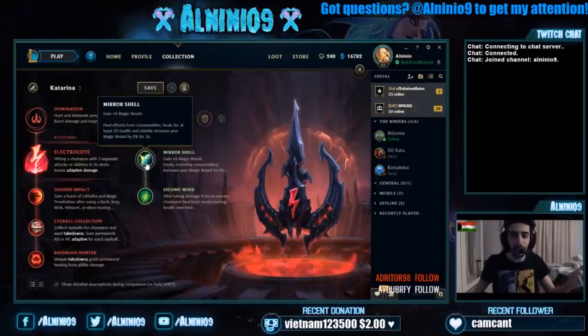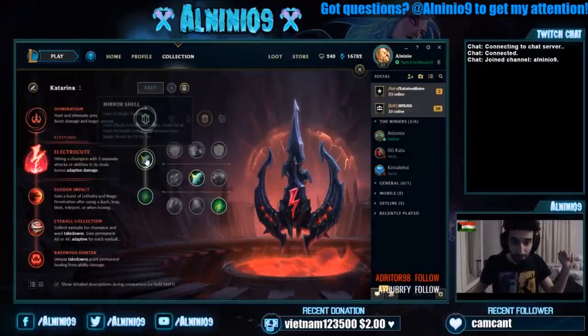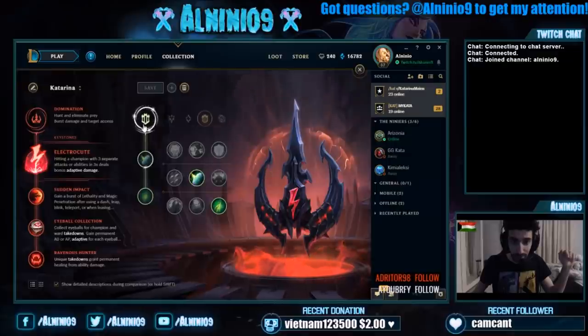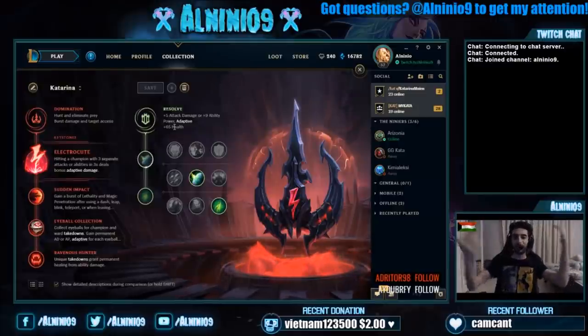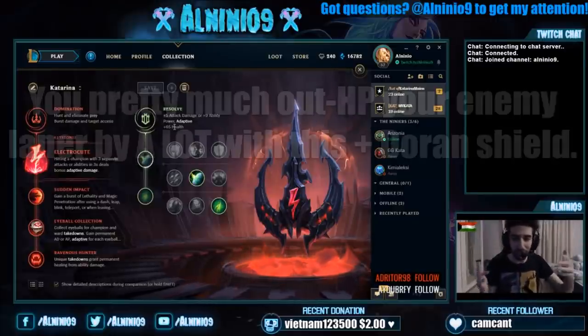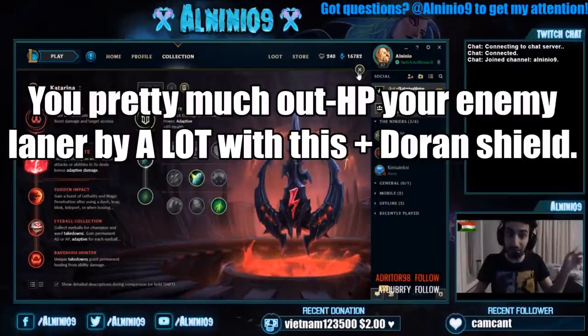It's amazing — it is literally the best way to not die in lane. It sustains you really well, and you make sure you start Doran's Shield with this. Furthermore, here's the best part: you get plus 65 health for free, because you chose the Resolve path.